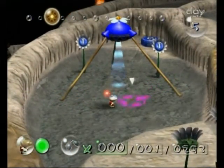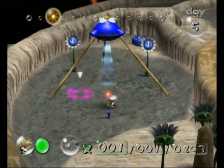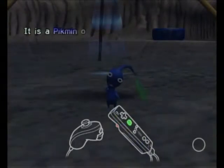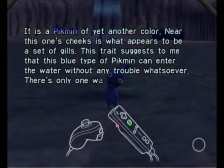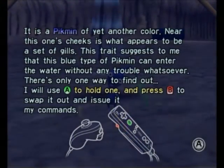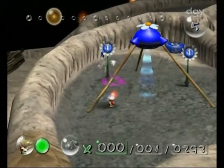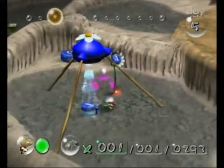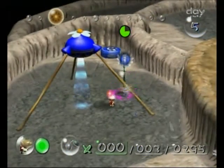So we'll just wait for it to sprout. This one appears to be walking in the water — it is a Pikmin of yet another color. Near this one's cheeks is what appears to be a set of gills. This trait suggests to me that this blue type of Pikmin can enter the water without any trouble whatsoever. There's only one way to find out — I will use A to hold one and press B to swap it out and issue it my commands. So now we have blue Pikmin, and pretty much these guys can thrive in the water, as you can currently see.